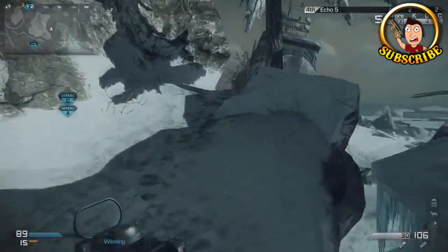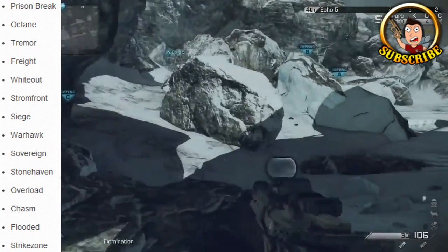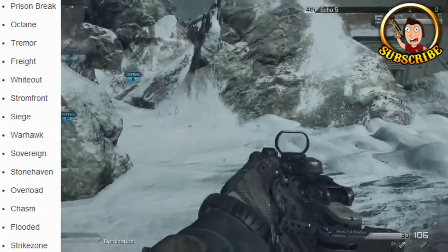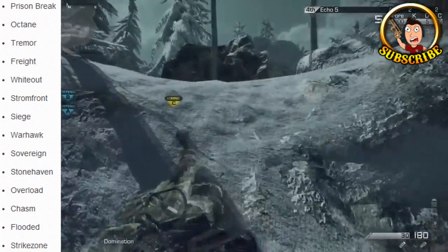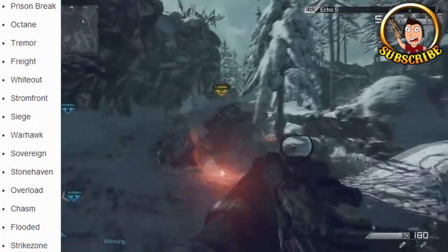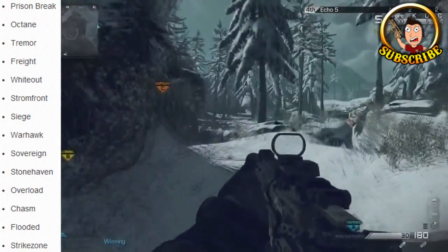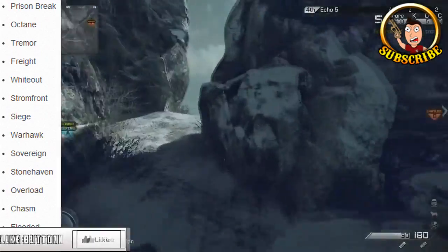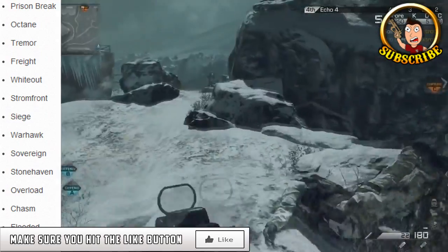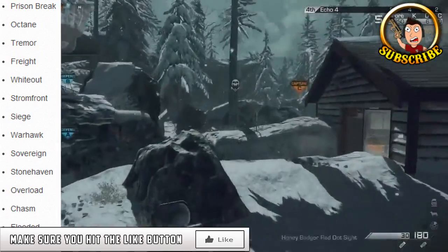Also revealed are the 14 leaked multiplayer maps. We've seen some of these before but not all of them. The maps are: Prison Break, Octane, Tremor, Freight, Whiteout, Stormfront, Siege, Warhawk, Sovereign, Stonehaven, Overload, Chasm, Flooded, and Strike Zone. Those are all the base multiplayer maps the game will launch with, not including any DLC.